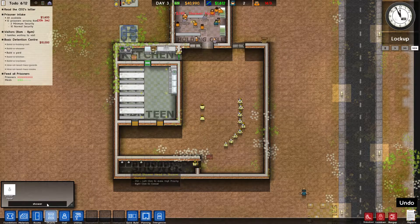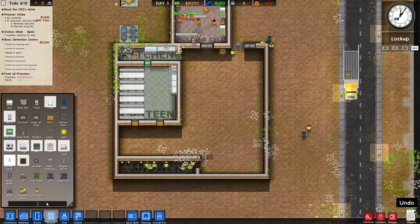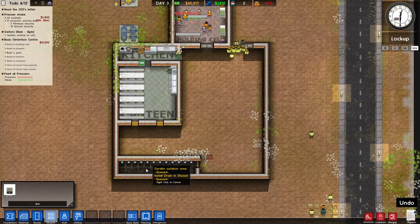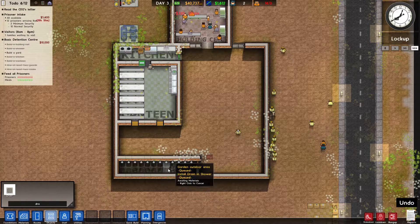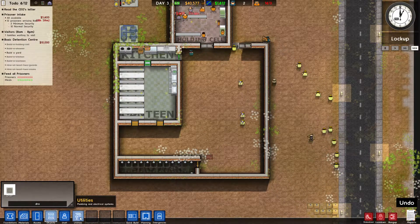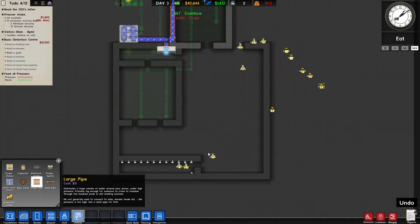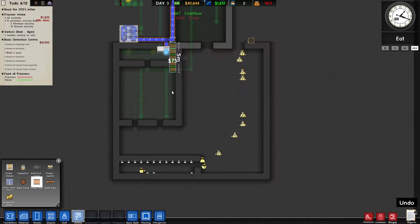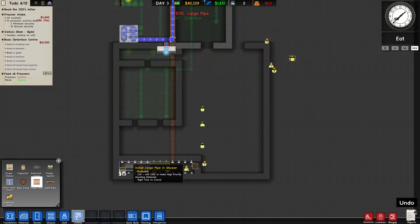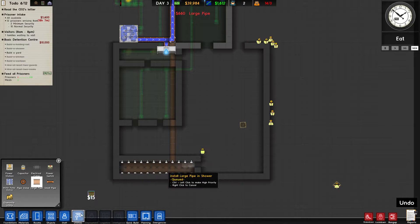Something the game doesn't really tell you but you need to know: you need to have drains, otherwise it's going to flood and make a mess. Go down to your objects, find drain, and put a drain on every part of the shower so we don't have any flooding problems. Of course our shower heads also need water, so let's run some water down here to cover all the shower heads.